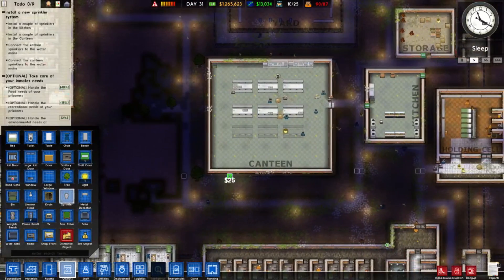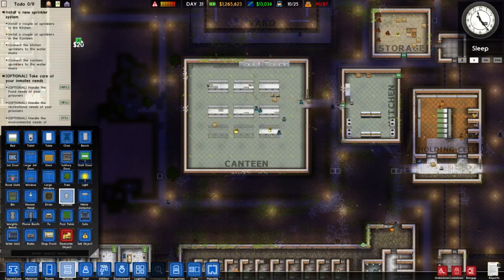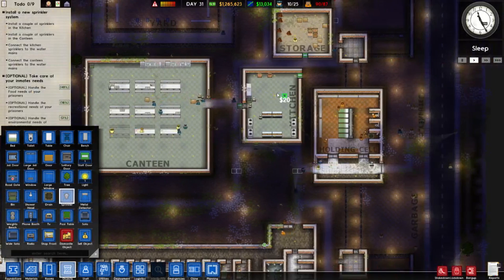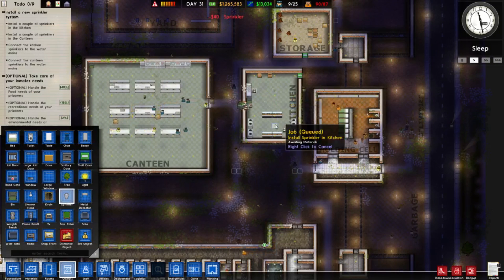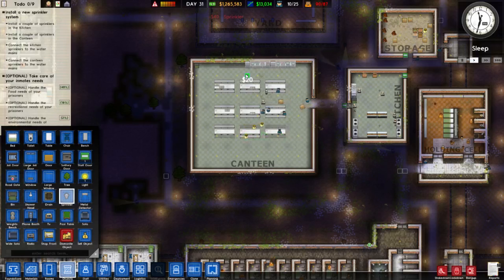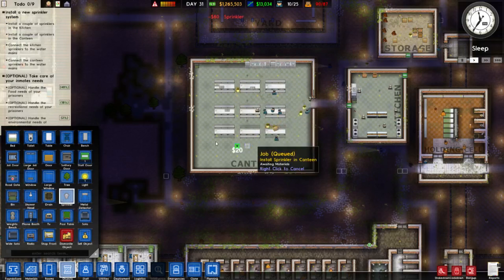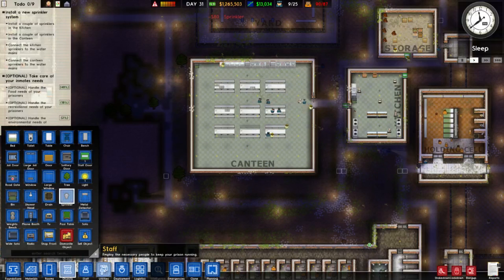So you build your jail and then you start receiving the influx of prisoners. You have to make sure that you're on budget, that you've got enough money to build all the amenities, because at first you're not going to have that money. So you have to start small and then expand. You expand to armouries, you get dog handling units, kennels, and then the big prize — you get the electric chair in. It's executing them, of course.